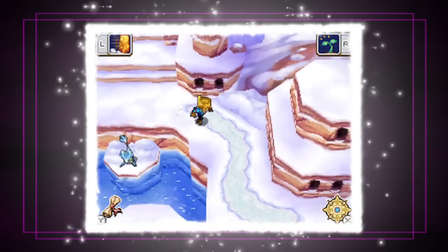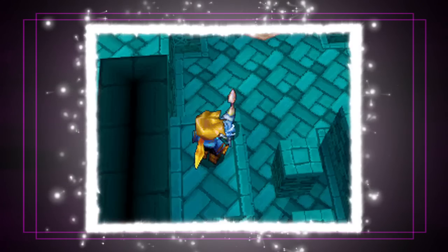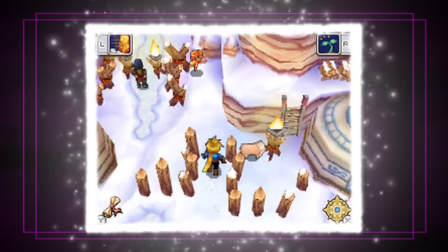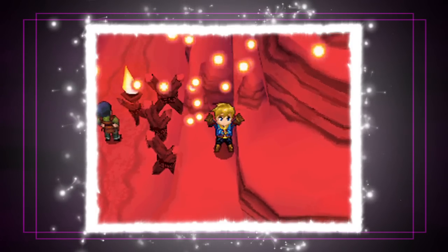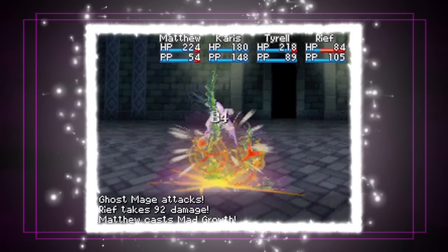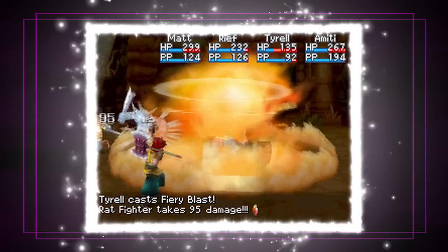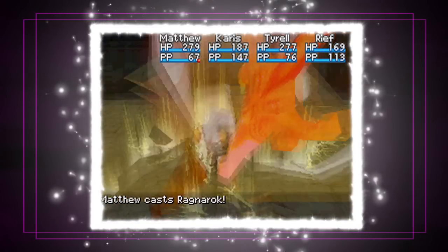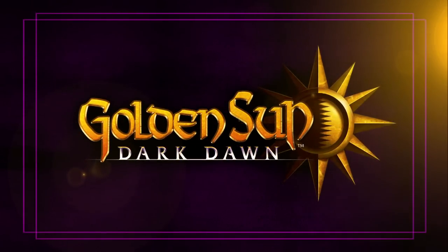So keep an eye out for all the djinn in the wild, then shuffle them around your party to see what classes they bring out in your heroes. Once you master the secrets of djinn and gain the most powerful synergy in Golden Sun: Dark Dawn, no one will be able to stand in your way. Good luck, hero.